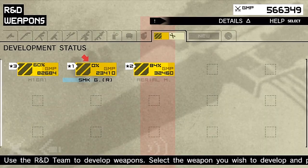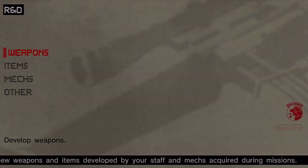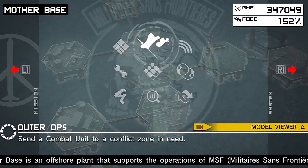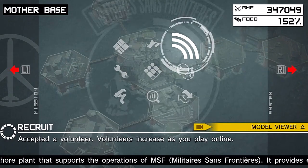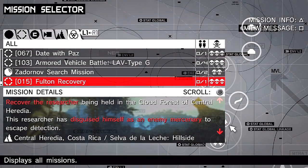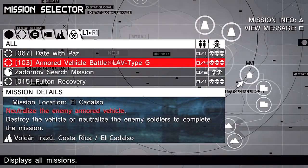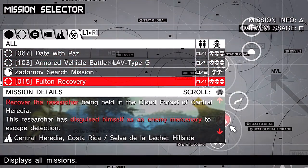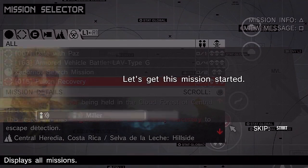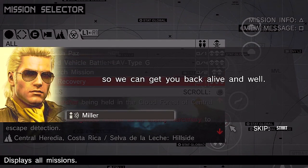Let's get the smoke grenades developed and the Soliton radar developed - we'll use it on a different mission. We're pretty much set up here at MSF. I'm going to see if I can get some volunteers from the recruit function, then do the date with Paz and the LAV type G mission - but I want to do this Fulton recovery mission first. Let's get this mission started - complete the mission and proceed to the Fulton recovery point so we can get you back alive and well.